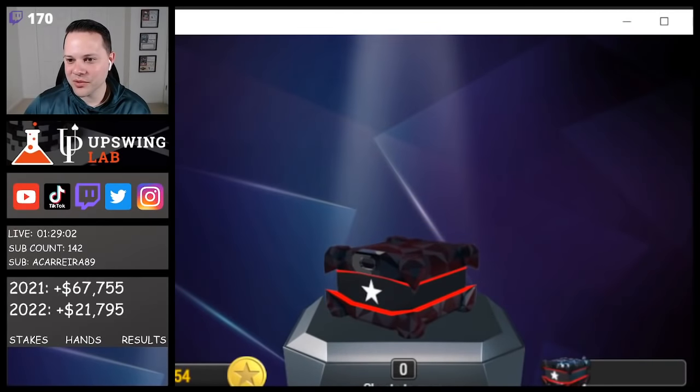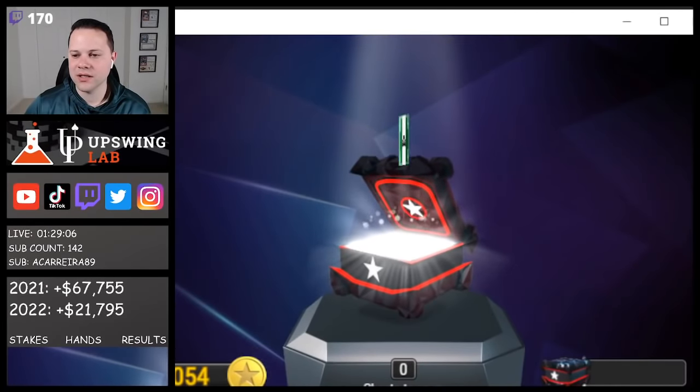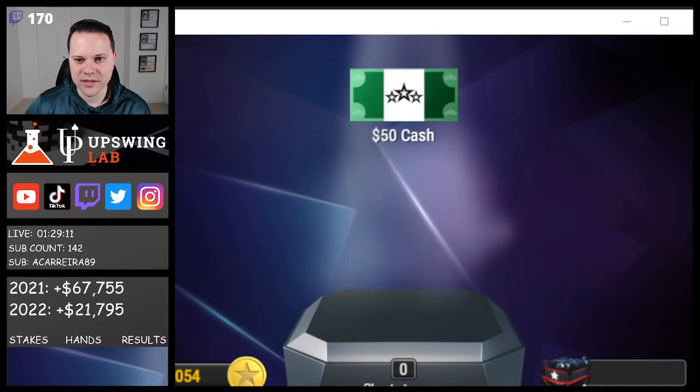Let's see if we can keep this hot run going with a good PokerStars chest. Started with some coins — that's worth 20 bucks. And we got some cash: $50 cash. So we get $70 there.